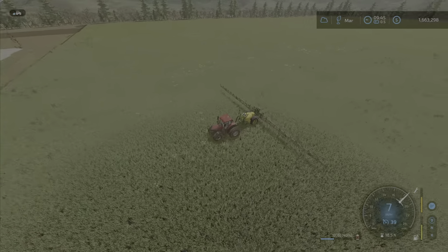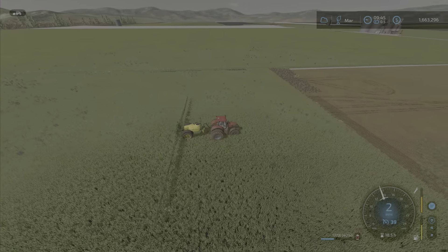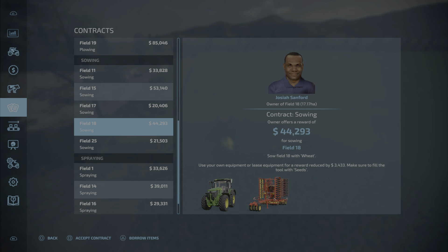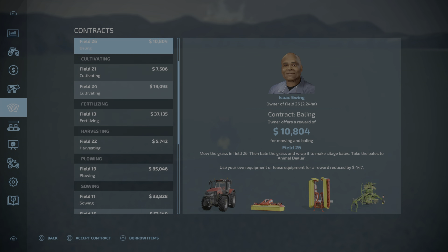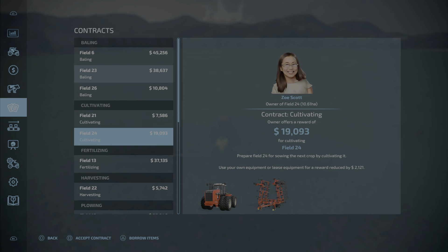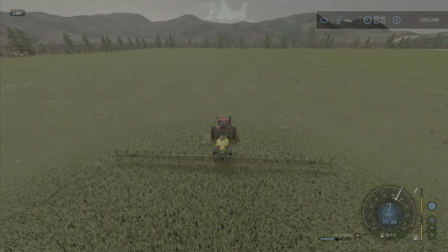We're getting high scores on these fields, so we're going to see if we can address why our weed control score is so low. Anyways, we're going to finish this off and then maybe do some contracts to fill the time. We've got some sewing contracts and some spraying contracts but they're going to take forever. Not much harvesting, maybe fertilizing - no cultivating or bailing. There's a bunch of sewing contracts so we might do those meanwhile.